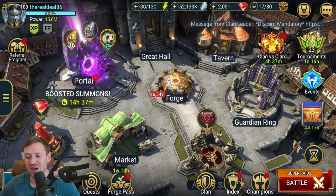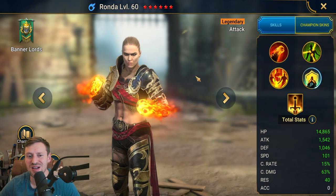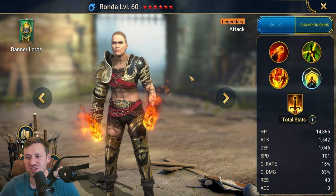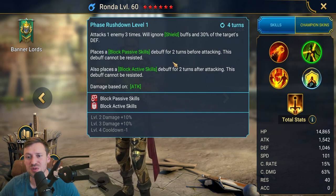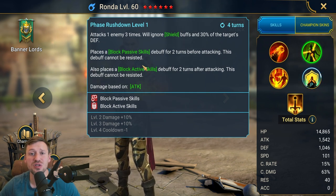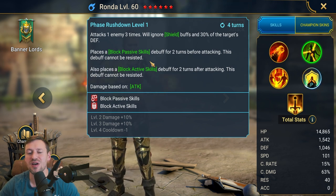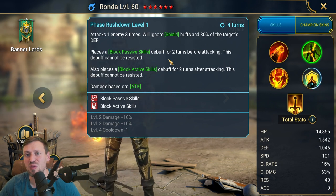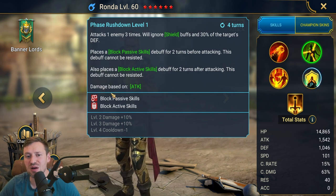First off we're gonna start with my girl Ronda. I slept on this champion — she is an absolute monster, she hits like a truck. She's also got an amazing A2: block passive skills, and it cannot be resisted. This also counters Rotos as well as Wukong. What will happen is we take him out and he's not going to be able to revive. However, if they've got a reviver on the team like Pytheon or Duchess, they can revive him and his passive will still continue. So it's a good counter but it won't keep him down if they have a reviver.